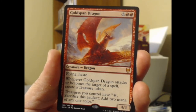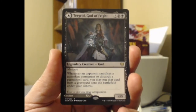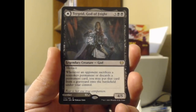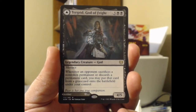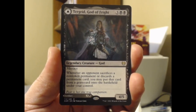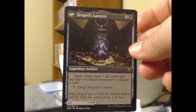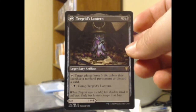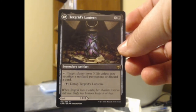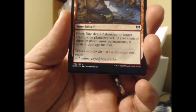Kaldheim has just been good to me lately. Goldspan Dragon — that is a beautiful pull. And are we ready for this? Turgrid! Oh my gosh, this is an outstanding pack. Turgrid, God of Fright — black black three, a legendary god 4/5 with menace. Whenever an opponent sacrifices a non-token permanent or discards a permanent, you may put that card from the graveyard onto the battlefield under your control. The other side is Turgrid's Lantern, a legendary artifact — target player loses three life unless they sacrifice a non-land permanent or discard a card.